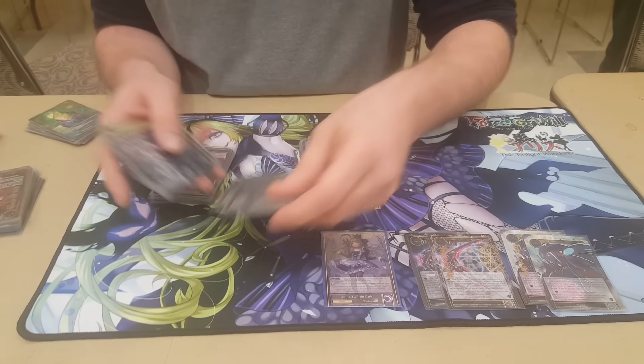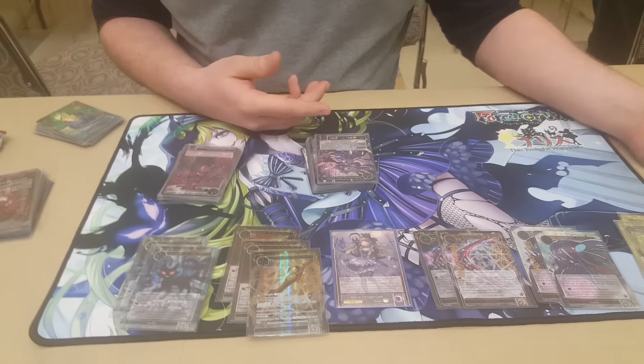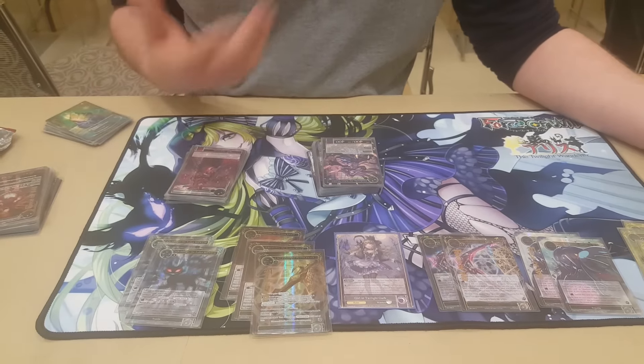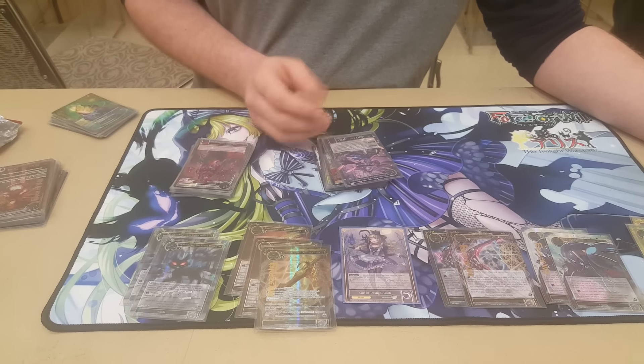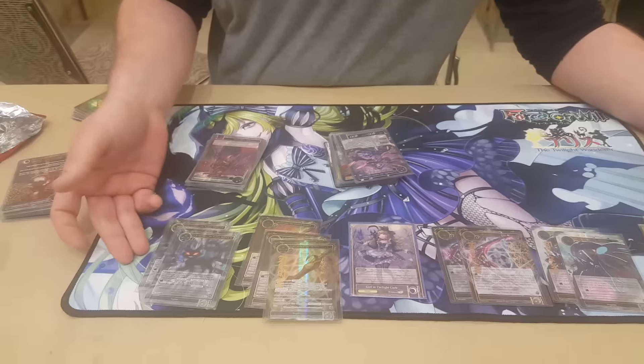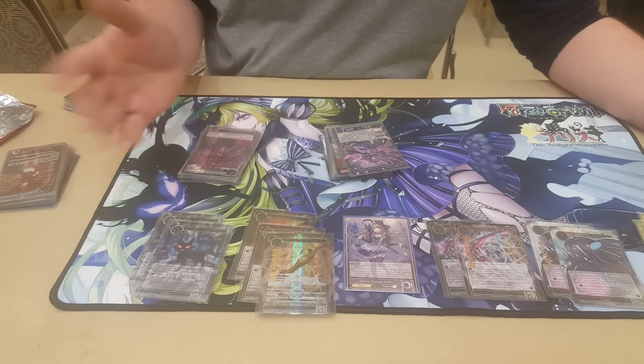I played a couple Death Sights, a couple Marybells, three of these guys, two cats, and four bows. A lot of these kind of fluctuate depending on what's going on with the meta, but I've kind of stuck with three of the Demon Swords. I had one starting when I started, went all the way up to three, now I'm on two. I think I'm kind of happy with that.